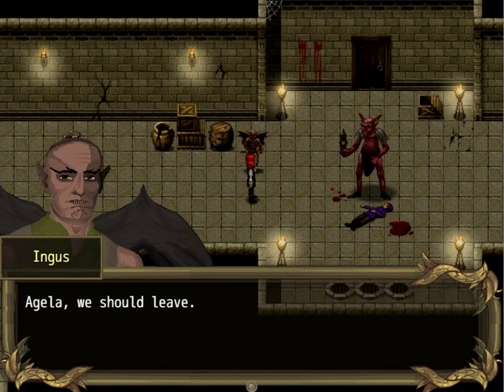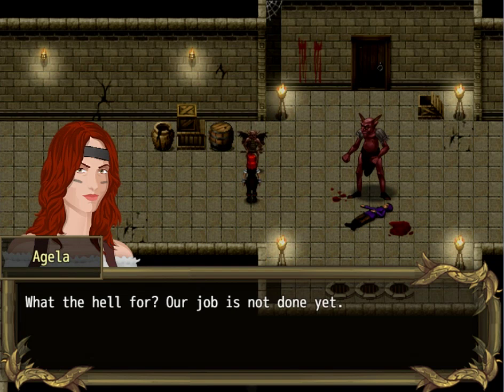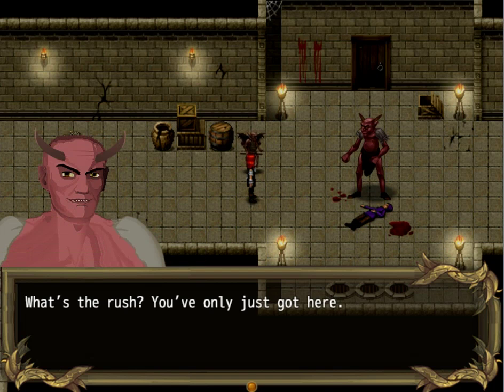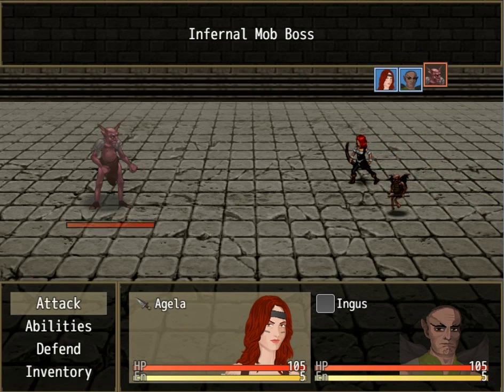Kind of — I don't give a rat's ass about him, I only need something he's carrying. You mean this pretty thing? Well, he actually did have it. Agela, we should leave. What the hell for? Our job is not done yet. Trust me on this. What's the rush — you only just got here. Am I about to get wrecked? All right, what are you? Infernal mob boss.